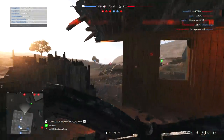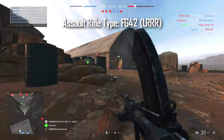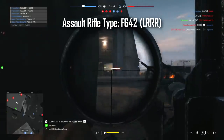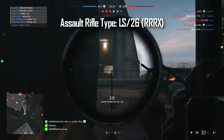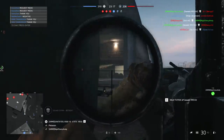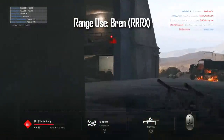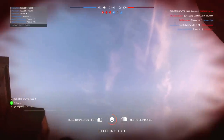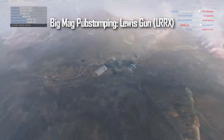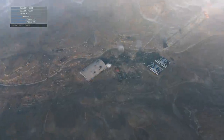Moving on to the Support class — in my opinion the best support gun in the game is the FG42 with a left-right-right-right specialisation tree. It can be used similarly to an assault rifle and is just an absolute beast. If you don't like the FG42, an alternative is the LS/26 with right-right-right and then any fourth specialisation — use it like an assault rifle and dominate. If you're looking for something at longer range, the Bren Gun is really useful — right-right-right and then any specialisation. The Lewis Gun is also a good all-rounder; left-right-right and then any is great for pub-stomping with a big magazine, useful for pretty much every map and condition.